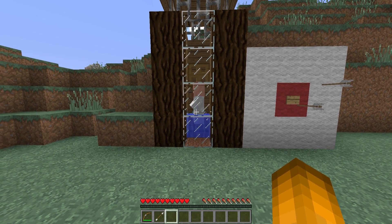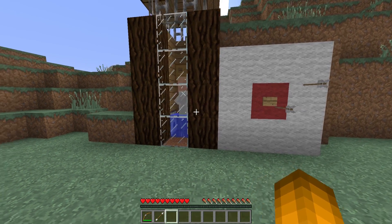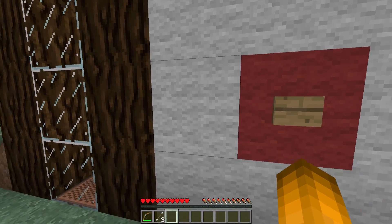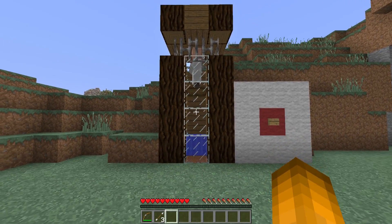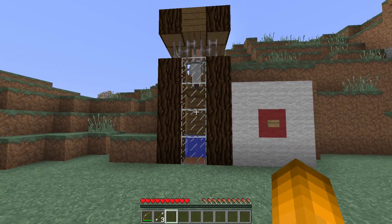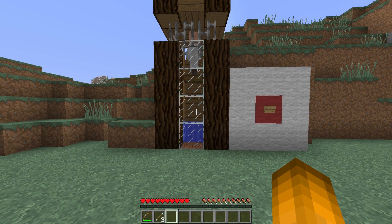The cool thing about this Redstone design is it actually automatically resets. We'll go ahead, collect our arrow, and — voila! — the Villager is magically back up at the top, and the machine is ready to go again.